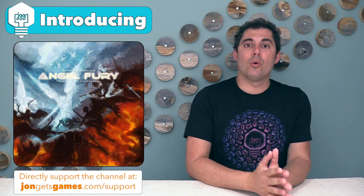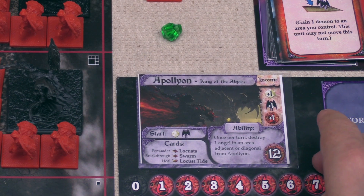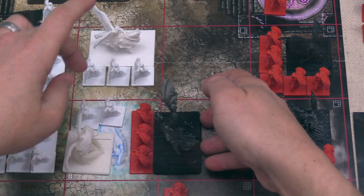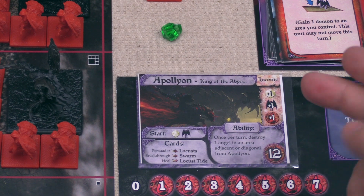Each time you play the game, you are going to pick a single archdemon or archangel, depending on which side you are on, and these are really powerful large units that have their own special attributes, as well as potential abilities that you can use while you're playing the game.